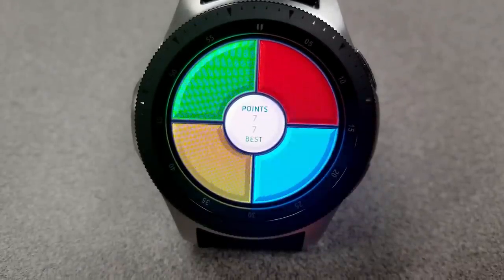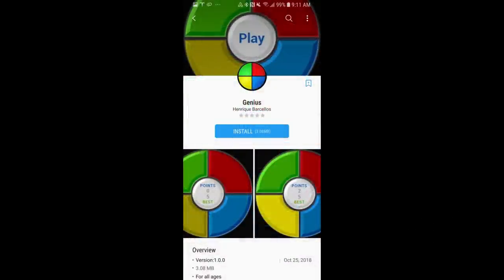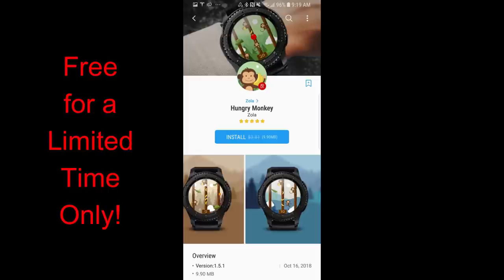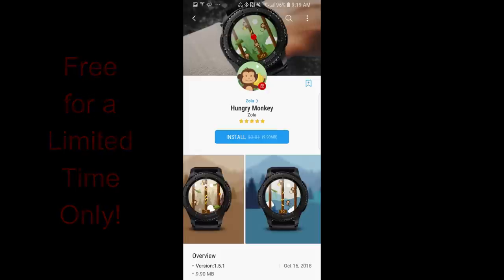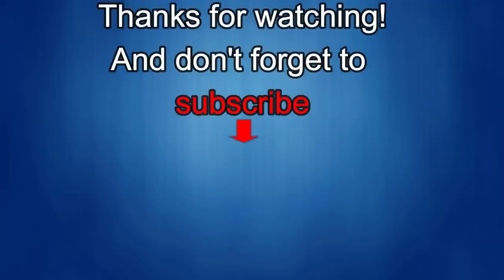That's just a quick recap of these three games you can download for free from the Samsung Galaxy App Store. Remember that the Hungry Monkey game is a limited time offer, so if you like that one go download it as soon as you can. Thanks for watching — enjoy the rest of your weekend. If you liked the video, show some love with a thumbs up, subscribe to the channel, and share it with your friends, because your support helps keep the channel going so I can continue to offer discounts, giveaways, and fresh content. I'll see you in the next episode — take care.